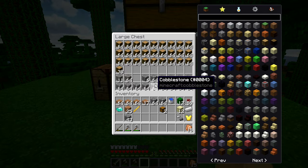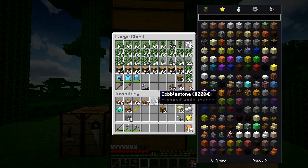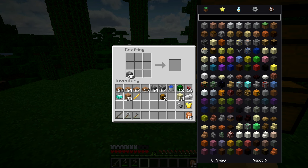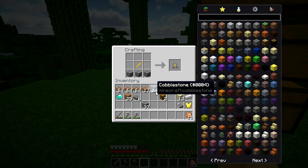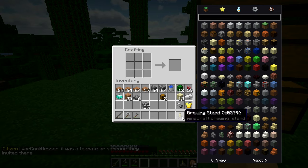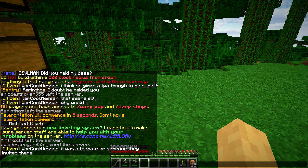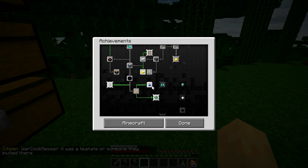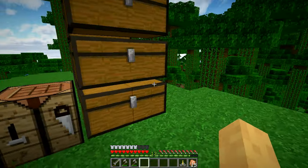Let's make a brewing stand. Is it half slabs? It's been a long time since I made one of these. No — regular blocks. Okay, regular blocks. Did that give it to me? Oh, you actually have to brew a potion.